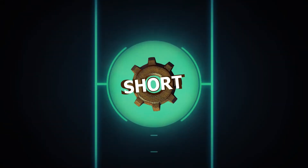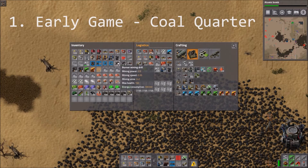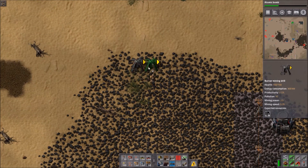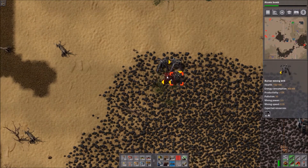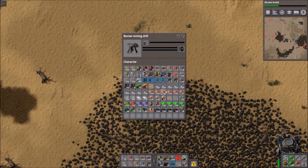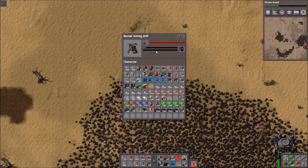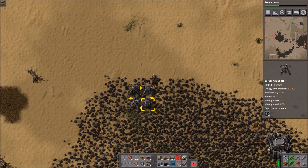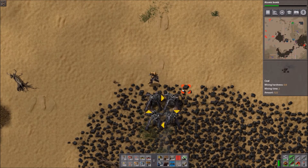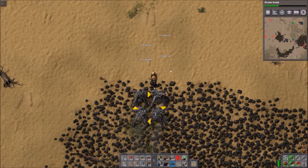Factorio short — let's jump into it. If you have your burner mining drills, you can just put them into a little circle like this, then you just need one to fuel all of that. You can pass by and grab all the coal, so it's pretty easy for getting coal production up and running. You already got seven coal!